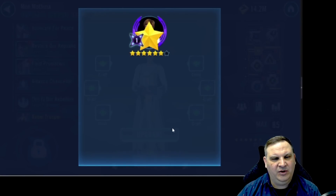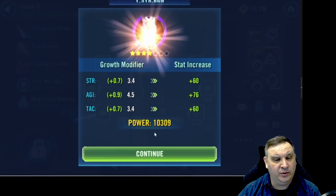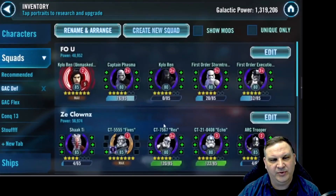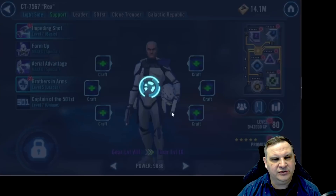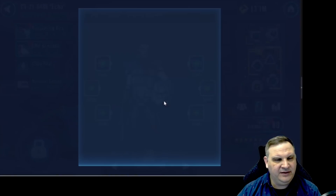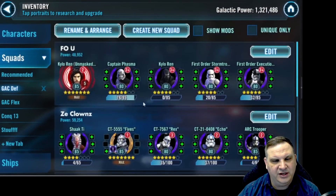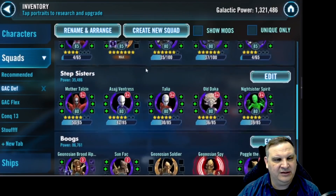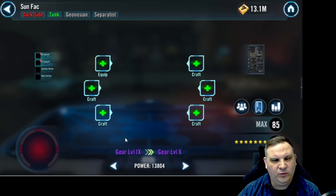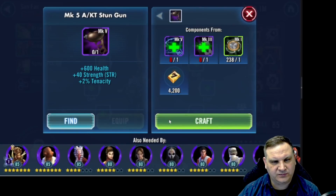We're going to take an upgrade on Mon Mothma and take her to 6 stars. She's not one of our main teams, but we do want to get a level on her every now and then. She's one of those characters we can eventually turn into a 1 Relic team, or at least put her at gear 12 to help the rest of the team. Working on the clones — Shaak Ti gets a star, Rex gets a star, and Echo gets a star as well. I'm buying these characters out of the shop, mainly the Fleet Store and Guild Store, to avoid spending Cantina energy.